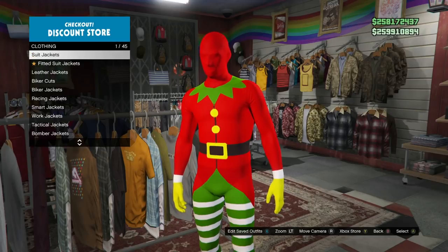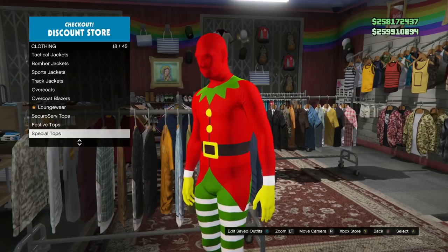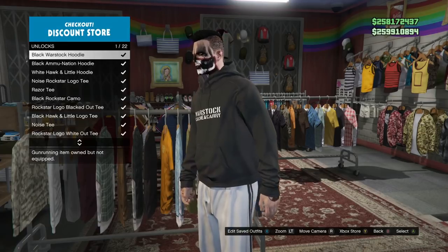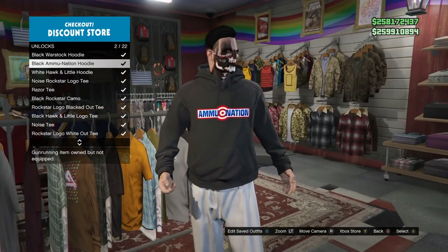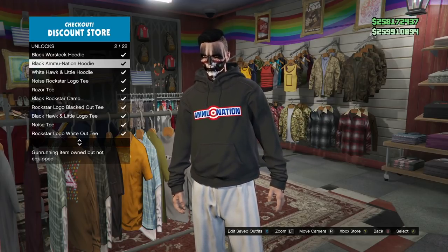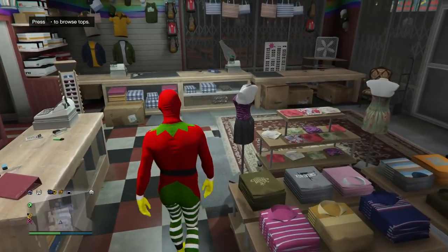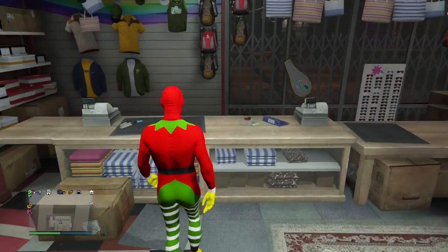Once you've done that, go over to the tops section and go to special tops unlocks, and hit on the black ammunition hoodie. This is a hoodie — I'm not sure when we got it, but if you've been playing GTA for the last few months you should have picked this up. Go ahead and collect all the items we need right now.